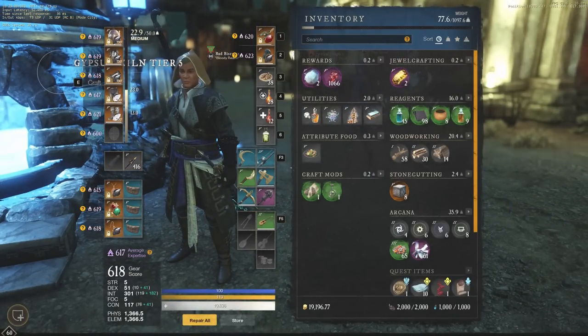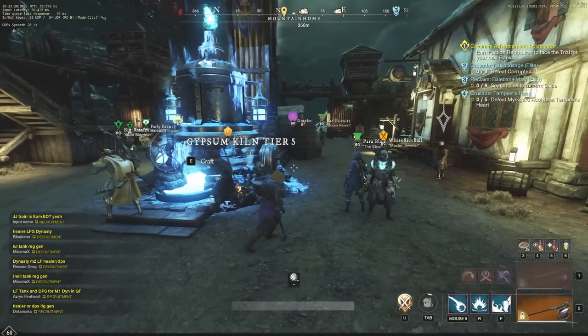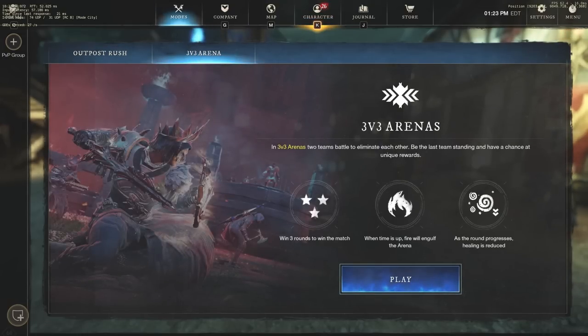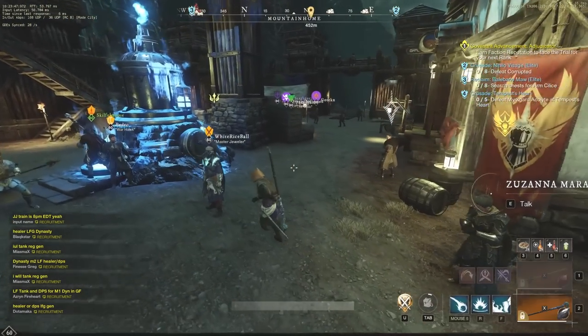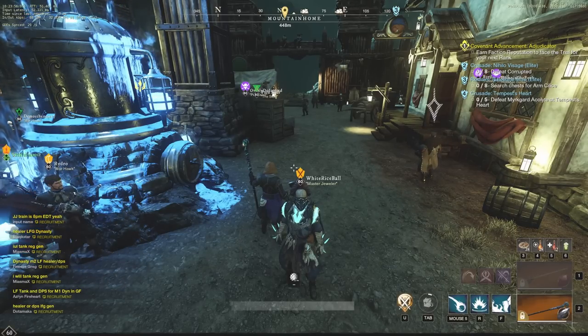If you only have 30 minutes a day, you can still get at least four Gypsum orbs. First, do the hidden stashes by cutting some trees — that takes maybe two or three minutes. Then do two or three 3v3 arenas, which are very fast. Then either sneak in faction missions or, if you've saved up tokens, just buy your two Gypsum orbs. Those are really quick daily routines to level up your expertise and get from 500 to 600 within one week.